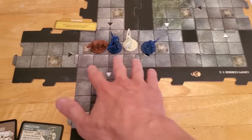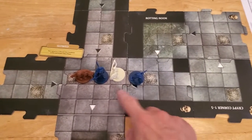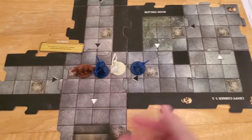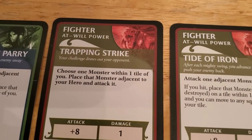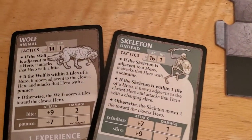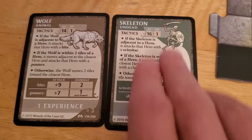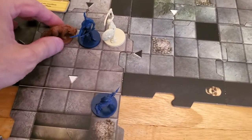He can use trapping strike to pull down one of these monsters and attack it. He's going to move down here, then use trapping strike — choose a monster within one tile of you, place it adjacent to your hero, and attack it. Since Arjun has to roll, we're going to attack the monster with the lowest AC. The skeleton's AC is 16, so we'll choose the wolf with our trapping strike, pull it down next to us, and attack it with the plus eight.